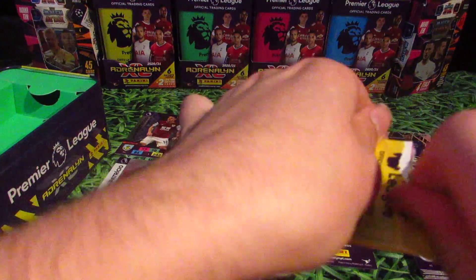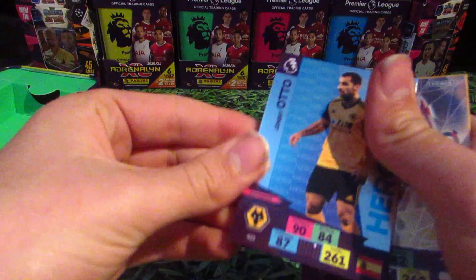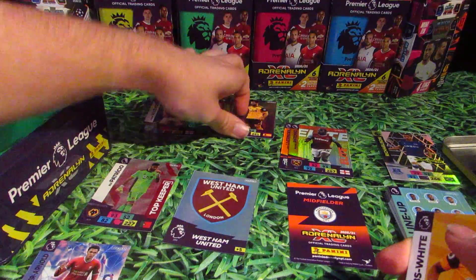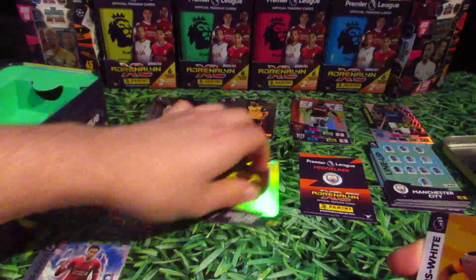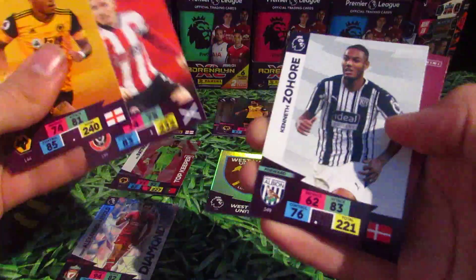Pack number 5 — halfway there. We have Johnny Otto Hero and Trent Alexander-Arnold Diamond. Then Morgan Gibbs-White, John Fleck, Kenneth Zahar and Eric Peters as base cards.